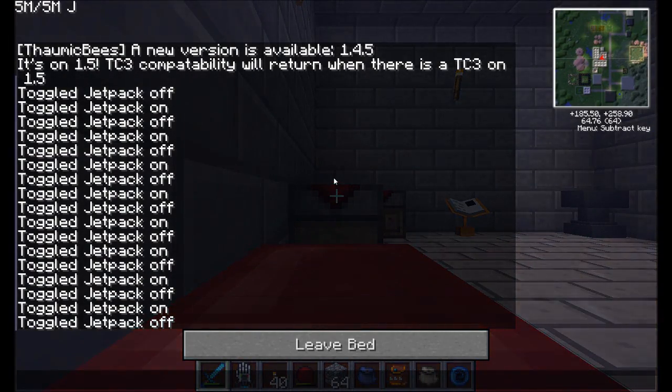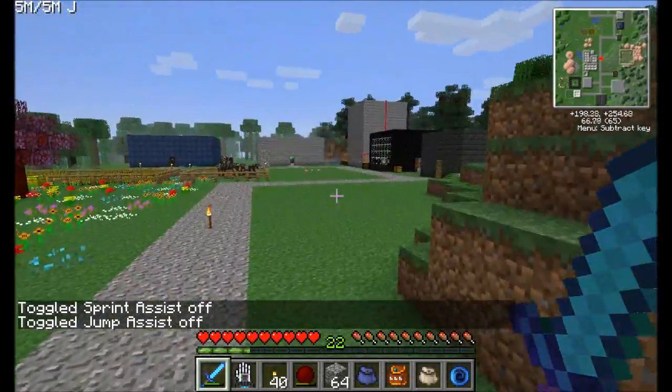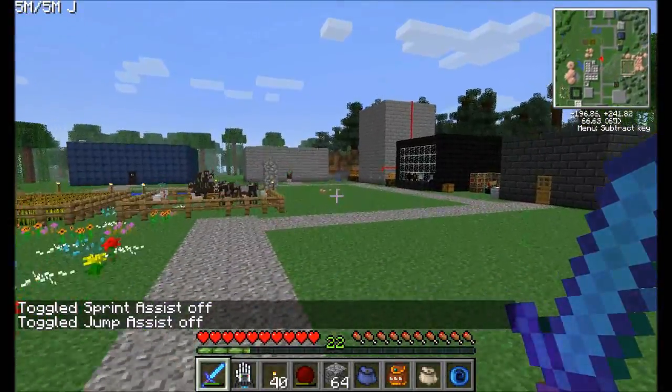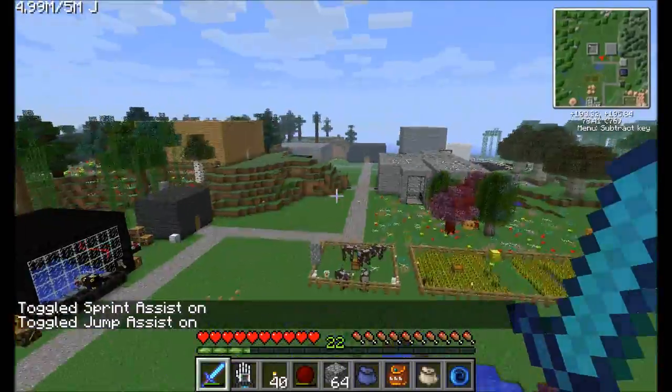I can hit J here if I ever don't like anything. Sprint assist off, jump assist off — normal movement. I've gone ahead and disabled both the sprinting and the jumping ability. But hitting J again, jump and sprint assist are back on.